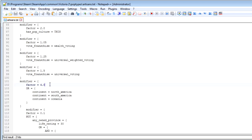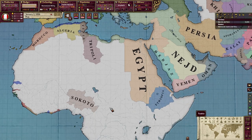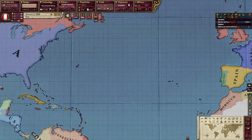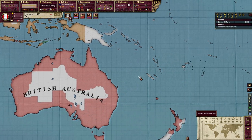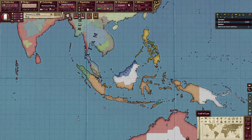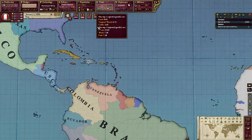We also see there's a massive modifier for nations that are in the Americas and in Oceania. This is why nations in Europe, Asia, and Africa just aren't going to get any immigrants at all — even if you pass every single reform in the game, it's not going to matter because it's so much more favorable for immigrants to travel to the Americas or Oceania. For Oceania specifically, we're talking about Australia, New Zealand, and the Pacific Islands — this does not include Indonesia or the Philippines. So it's very restrictive as to which nations can actually become immigrant nations.